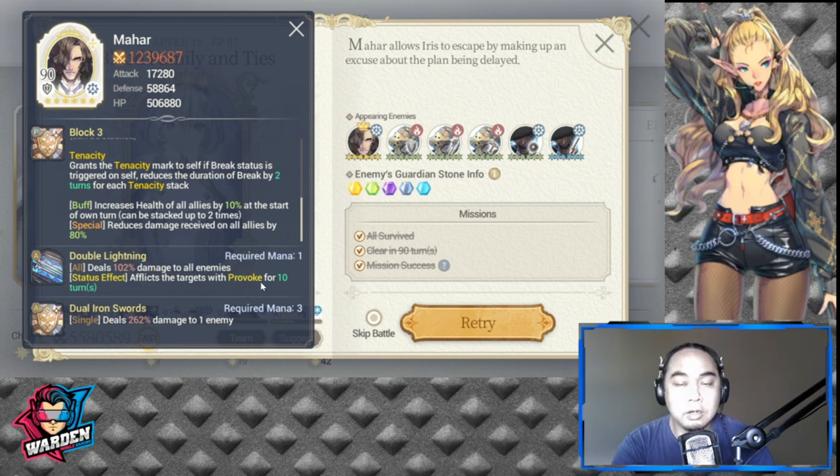For the strategy, I recommend bringing at least two heroes with burst damage single-target S2 abilities. That's important because if you bring a lot of AoE, the damage output won't be enough to lower his HP quickly. Also, the key objective in wave three is to clear out all of Mahar's allies first before focusing on him.